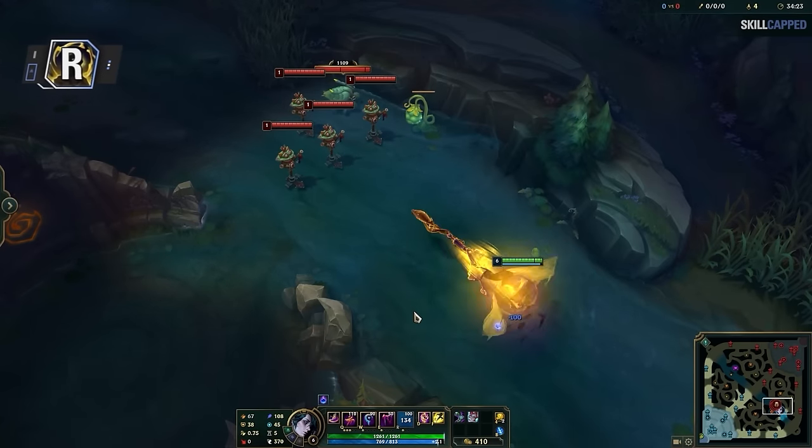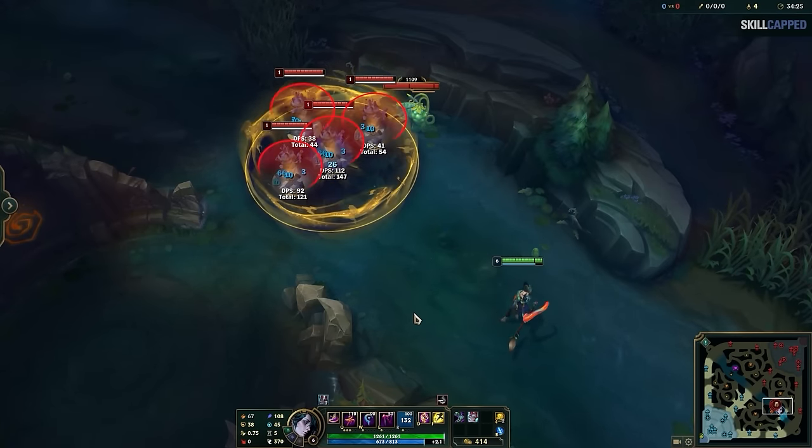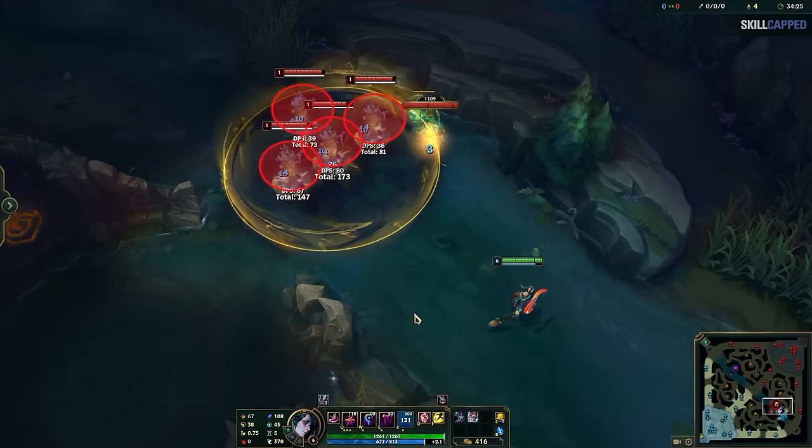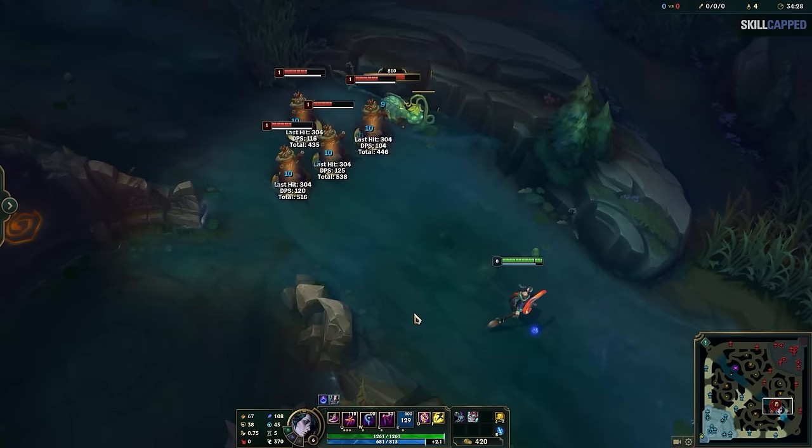Wei's ultimate is also fairly simple. You launch a projectile. When it hits an enemy, it causes an aura to grow over 3 seconds. Both the enemy hit and all enemies within it will take damage and be slowed. At the end of the duration, or when the target dies, the aura explodes to deal massive damage.